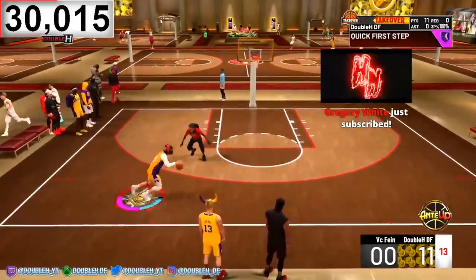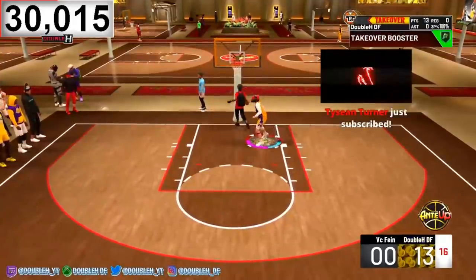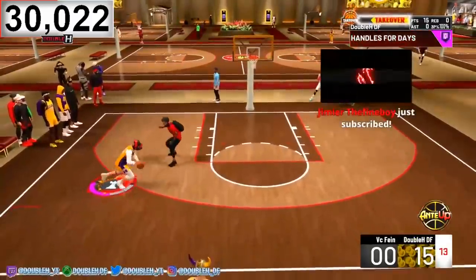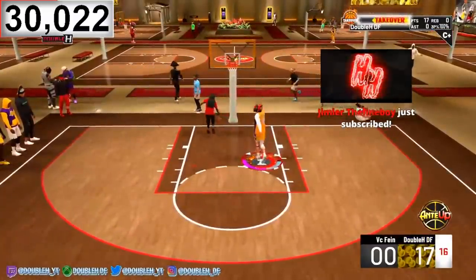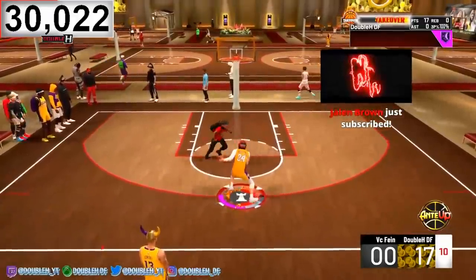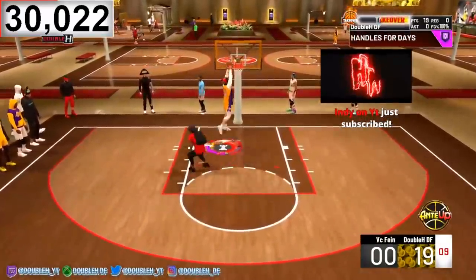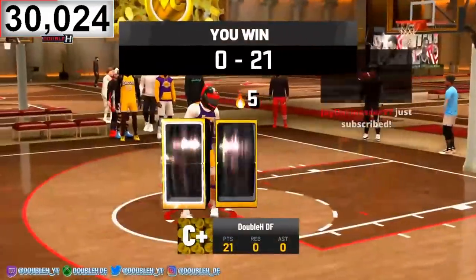Once you're even a centimeter ahead of him, if you do a hop step in front of him it's over — you're getting a wide open dunk. Look at this — he's right in front of me and I hop step right across his body. These jumps I'm getting are insane. Look at this — very good defense, I just spam the hop step and I get the dunk.